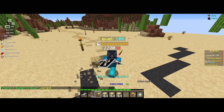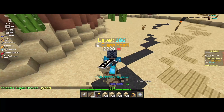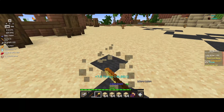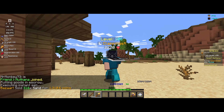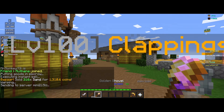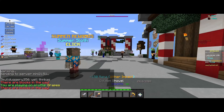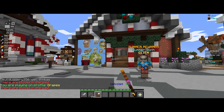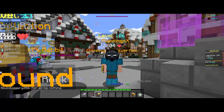You're just going to want to run around here, farm sand, and then once your inventory fills you can sell it to the bazaar. This is a bit inefficient since you have to go to the hub and then quickly teleport over to the bazaar and sell it. But if you have a booster cookie on — which you can get free in the beginning of the game from the community shop — it should be quite easy to just do /bz.